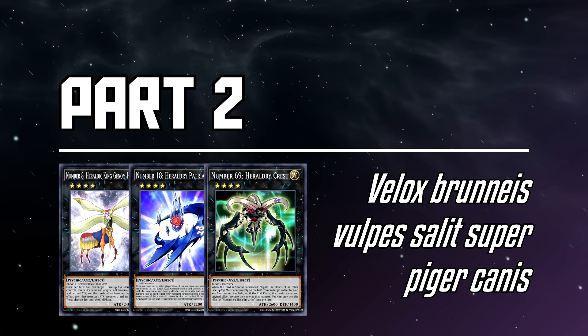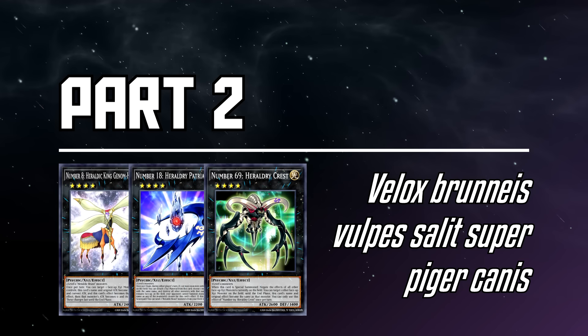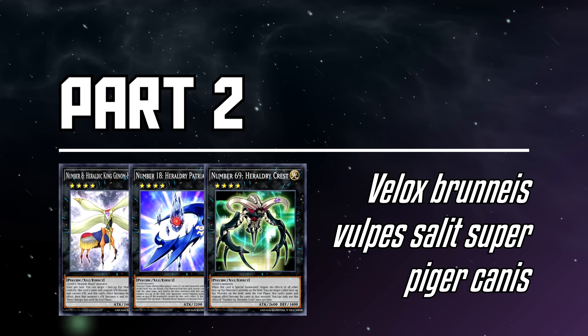Alright, that does it for the main deck monsters, and now it's time for the extra deck. We'll be dipping a bit into the Number archetype to do so, and remember, they're all going to be Light Attribute Psychic types.